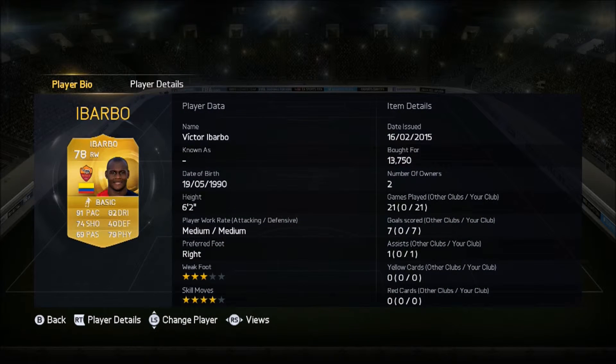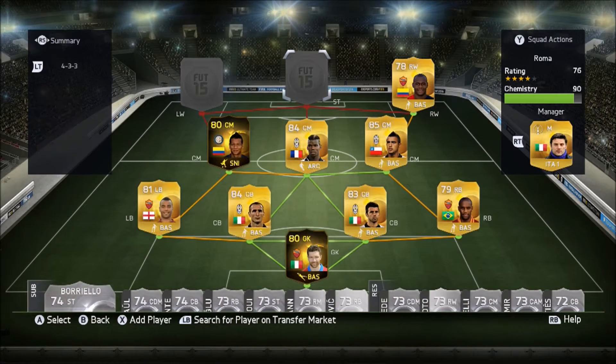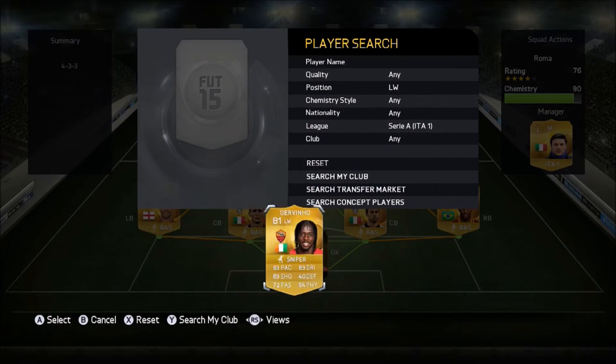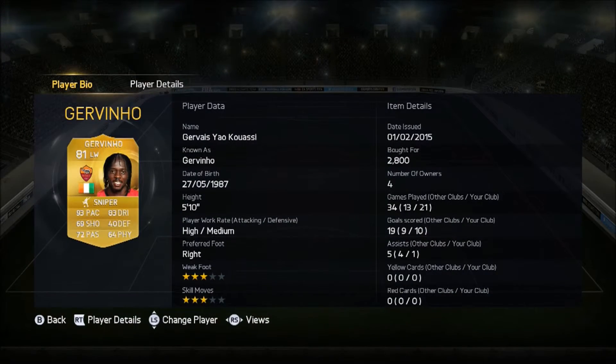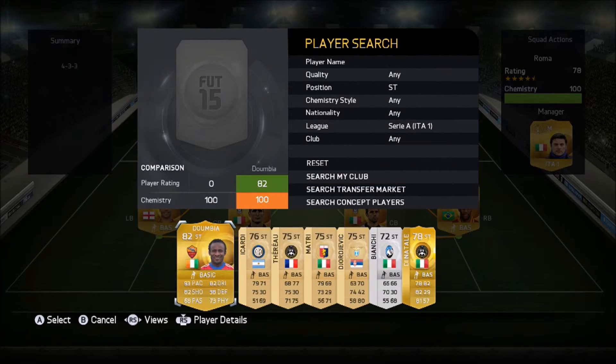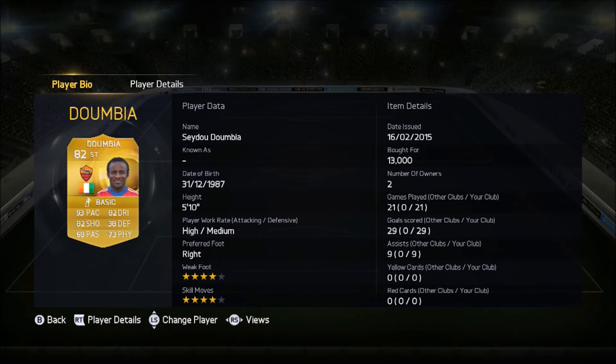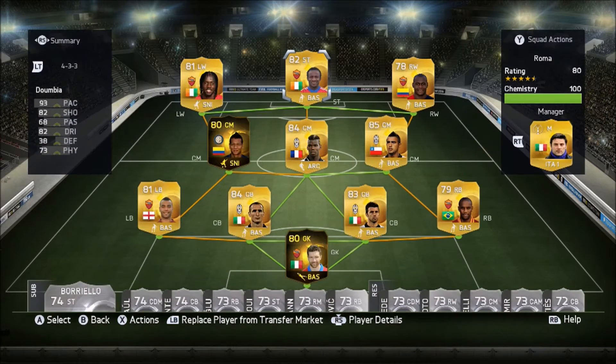We've also got Victor Ibarbo — he is the cheap Ronaldo, basically. If you want Ronaldo and you can't afford him, you go for Ibarbo. As our left wing we've got Girvan — I'm not sure how to pronounce that — he's a pacey player, he will set you up for everything, absolute god. And then we've got Zumbia in the middle to clean things up, get them goals in, and absolutely destroy the opponent.